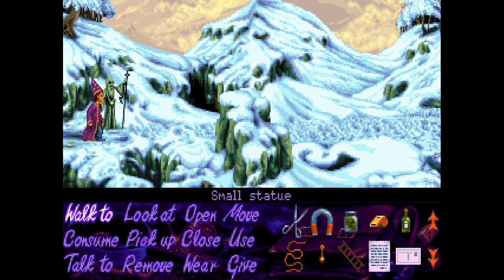If we go this way — wow, okay, there's a small statue here. Can we pick it up? No, it's a solid stone statue of a wizard. This wouldn't be the staff, would it? It's too big for me — but that might be it.